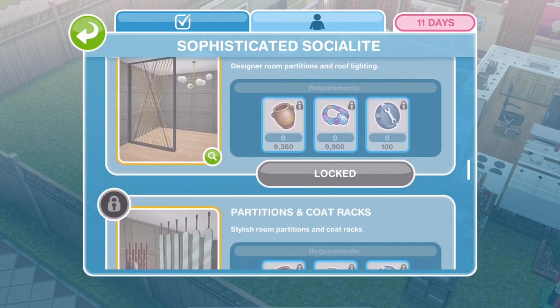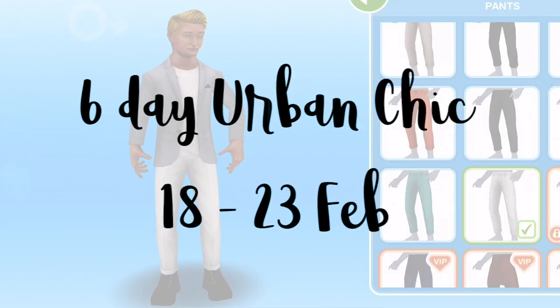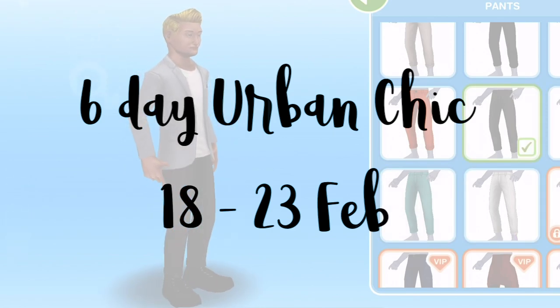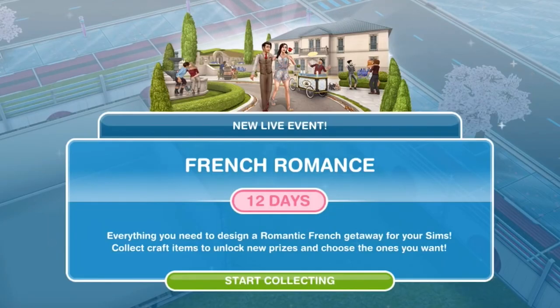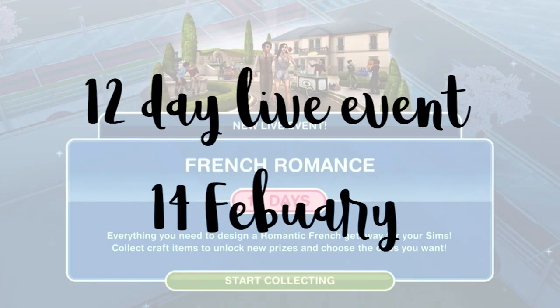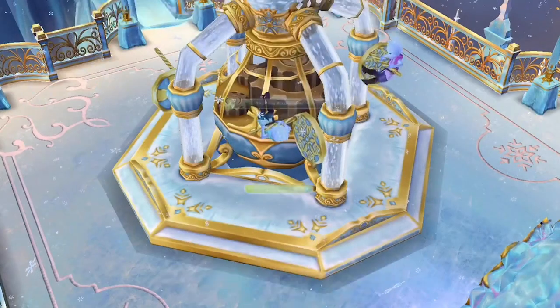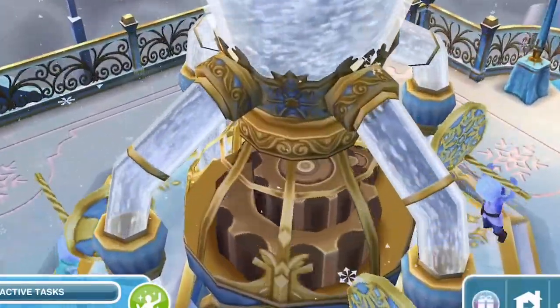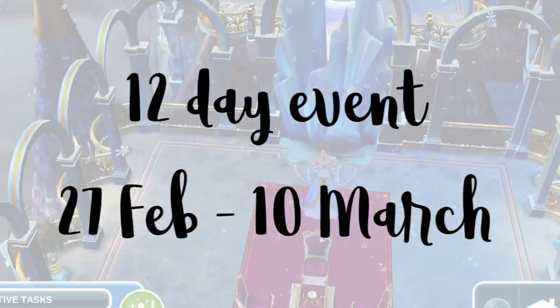You can find that video down below in the description if you'd like to see more of those prizes. There is a new fashion designer hobby event, which is the Urban Chic, a six day event that runs from the 18th to the 23rd of February. And then, of course, it's Valentine's Day during this update, so we have the French Romance live event rerun, which is a 12 day event that starts on Valentine's Day, the 14th of February. There is also the Ice Castle Seasonal Quest rerun, which is a 12 day event that starts on February the 27th through to March the 10th.